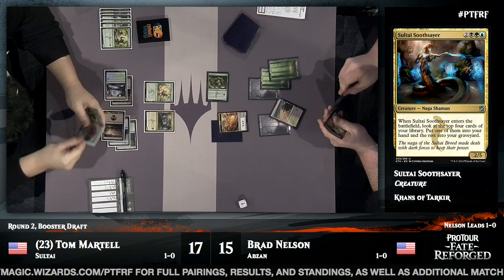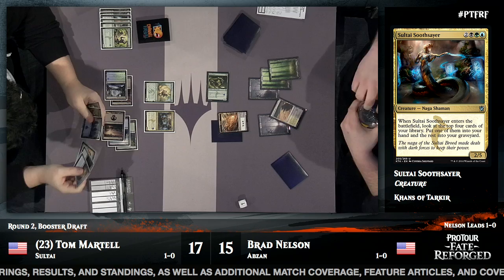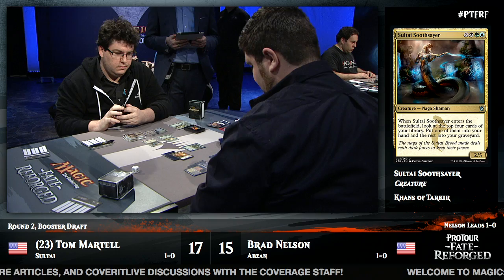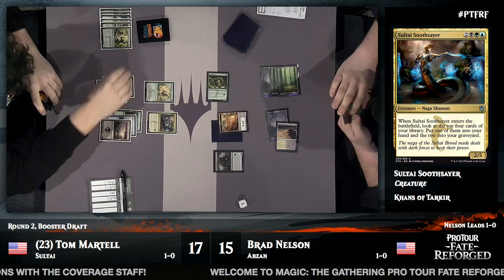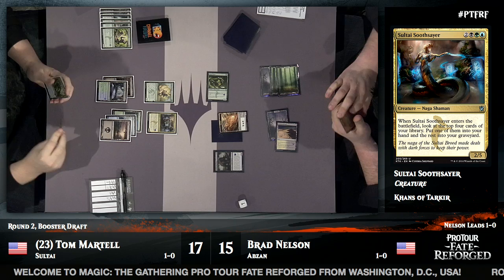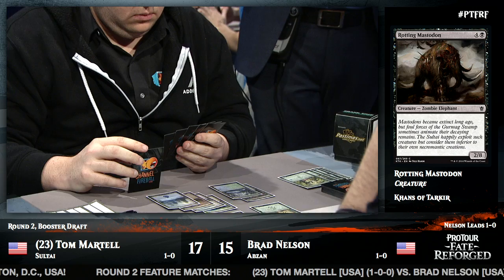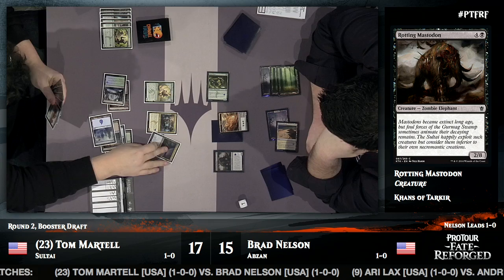Tom's Sultai deck looks particularly well-suited to a late game — his card draw in the form of Bitter Revelation and Treasure Cruise will help as the game goes along. The Sultai Flayer attacks; Tom only puts the Soothsayer in the way — a safe block. It could be searching for a Raid trigger or baiting a double block and removal spell, but it turned out to just be testing how Tom would block. A Rotting Mastodon follows up for Brad Nelson — just not enough toughness yet; needs eight more.